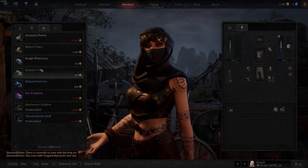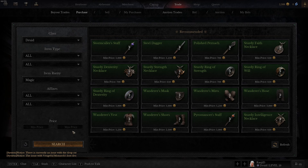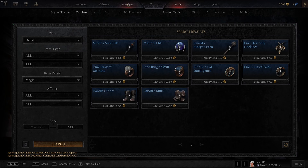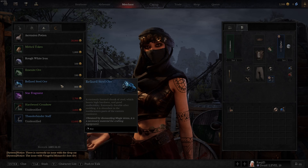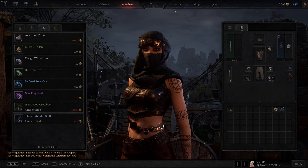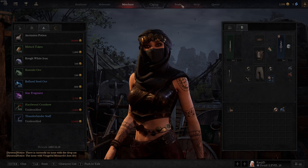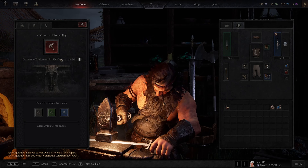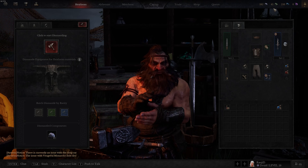Compare that to the merchant where resources are 180 coins each — if you buy 10 that's 1800 gold. It's more cost-effective to buy the cheapest item in the trade shop and break it down. Same math applies to blue resources: buying a blue item for 2700 and getting 10 resources beats buying them at 800 each (8000 total). Go to the trade shop, buy the cheapest ring or amulet, go to the heirloom tab, and break it down. I wish I knew that before I started.